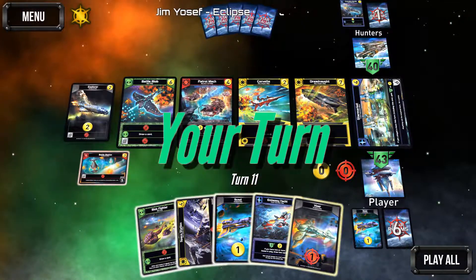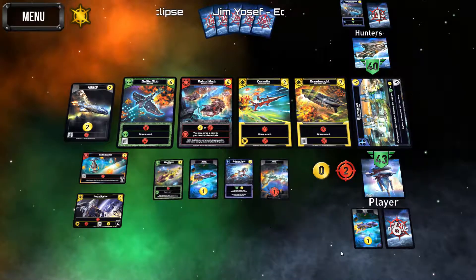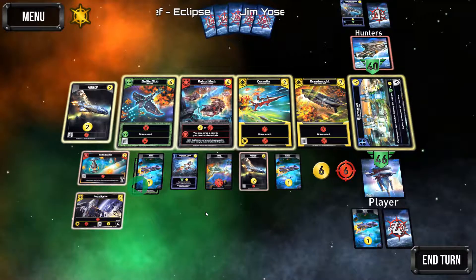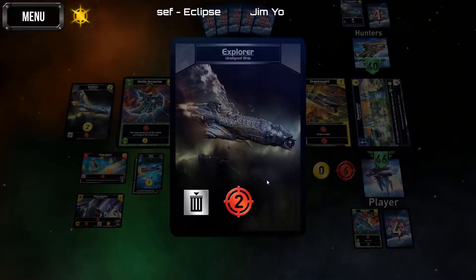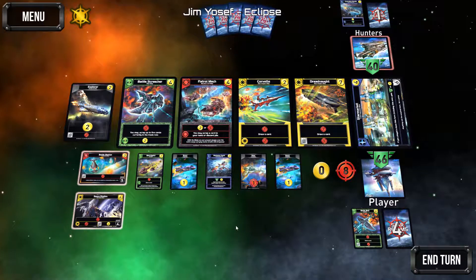Get that out there and play the rest — draw two cards, exactly what I wanted to see. Six total is pretty good. I'm going to grab that battle blob and scrap that for eight. I'm not going to scrap the others.